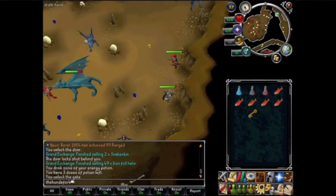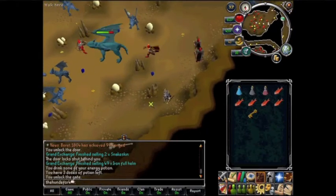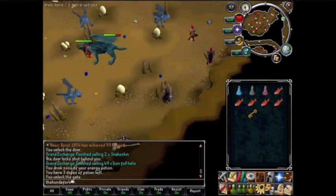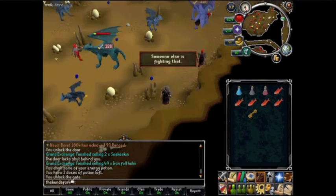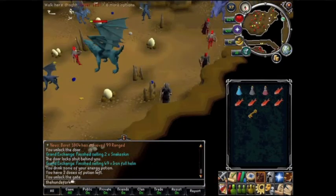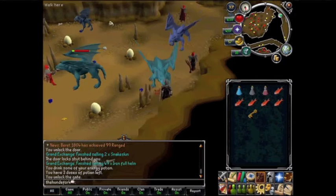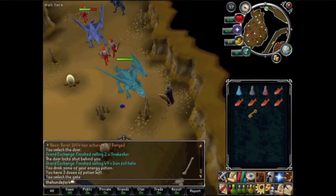I find that the best safe spot is right here above this area. Unless you're more than 111 in combat, you won't be able to left-click the blue dragons. It's also very crowded here — there's always people in high combat killing the blue dragons, but you will be able to get a few after a while.